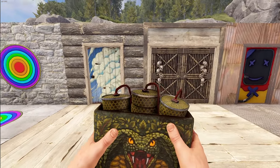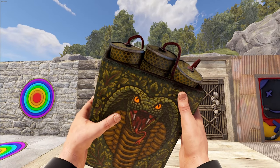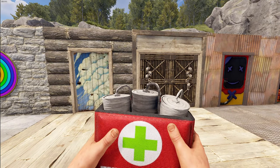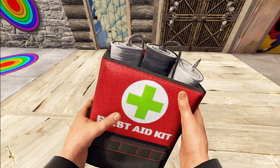We do have two different satchels for you this week. One is a continuation in the Snakebite set — the Snakebite satchel, which does have glow as you can see with the snake eyes, like the rest of the set. And then our final bit for this week is the First Aid Kit satchel — which is so ironic, right? You've just got to love that idea.